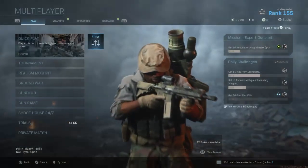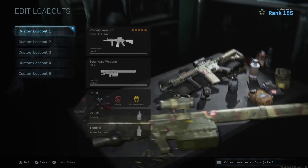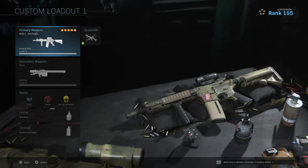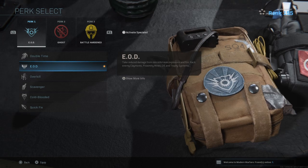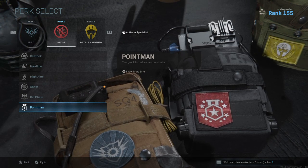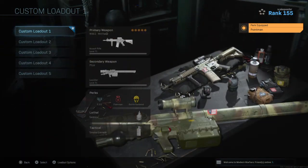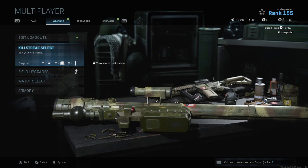You probably know about killstreaks, but did you know you could have scorestreaks as well? In previous Call of Duties, some killstreaks were called in by the number of points you scored. To do that, you need to change to the Point Man perk — it takes quite a while to unlock, but once you equip it, your killstreaks are based on points. This can be useful if you're into playing Domination or Hardpoint and spend most of your time capturing and defending flags rather than killing people.